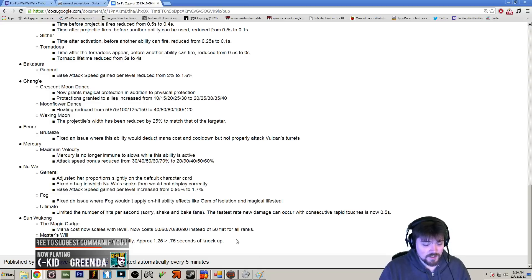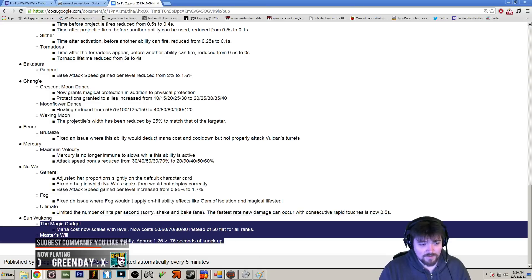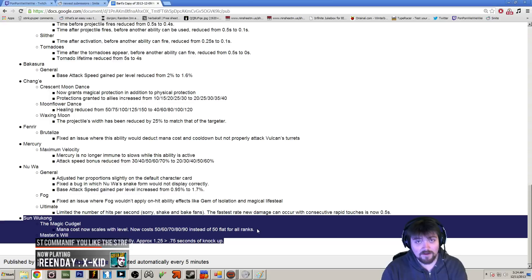The last change is Sun Wukong. His Magic Cudgel now has a mana cost that scales with level — before it was a flat 50, and now it's going to be almost double at max rank. This is going to make him much more mana intensive, and he's going to have a hard time just sitting there poking you out of lane. This won't make a difference in early solo lane clear because he'll likely have blue buff, but if you can deny him blue buff, he's going to be pretty much screwed in lane.